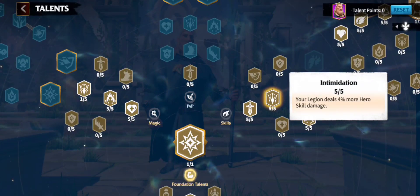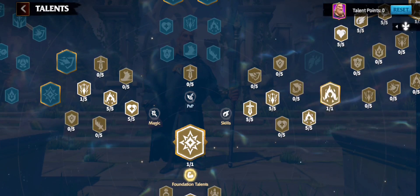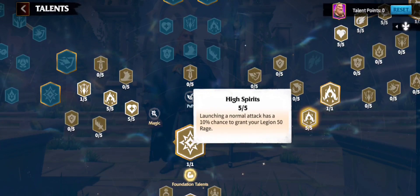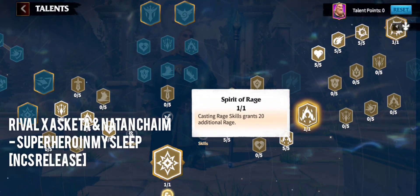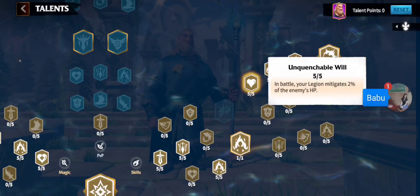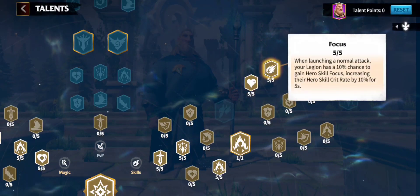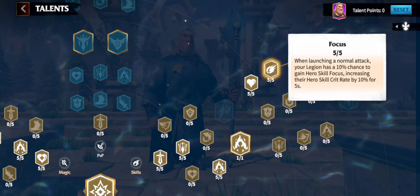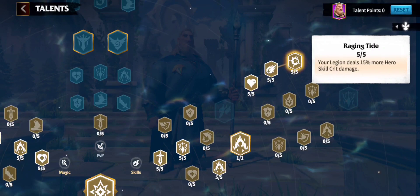In the skills tree I started with overall attack, increasing attack by two percent. Next I took intimidation — your legion deals four percent more hero skill damage. Then high spirits, which has a 10% chance to grant your legion 50 rage, to regenerate rage faster. After that, spirit of rage — casting rage skills grants 20 additional rage. Then I maxed out unquenchable will at five out of five. Finally, focus — when launching a normal attack, your legion has a 10% chance to gain hero skill focus, increasing hero skill critical rate by 10% for five seconds.